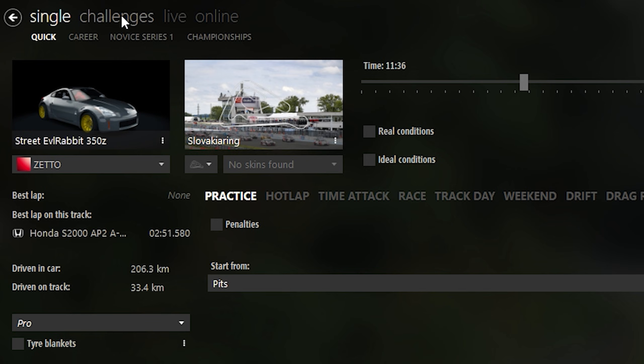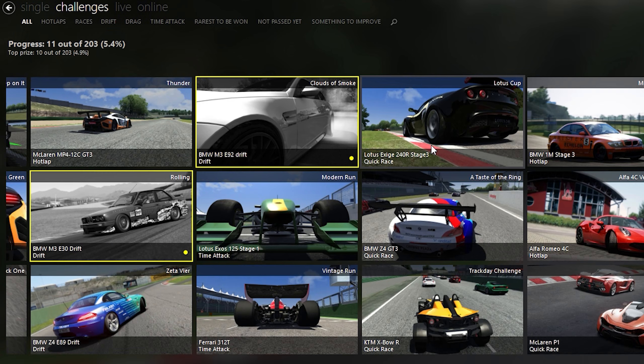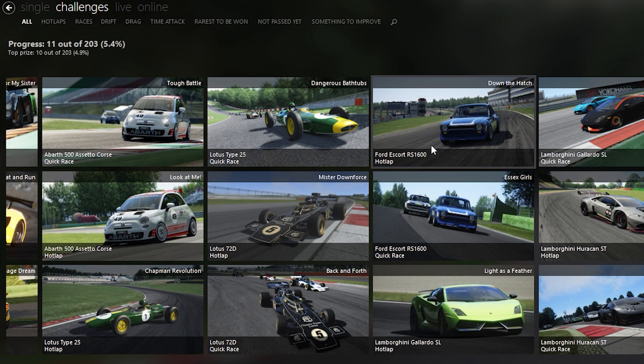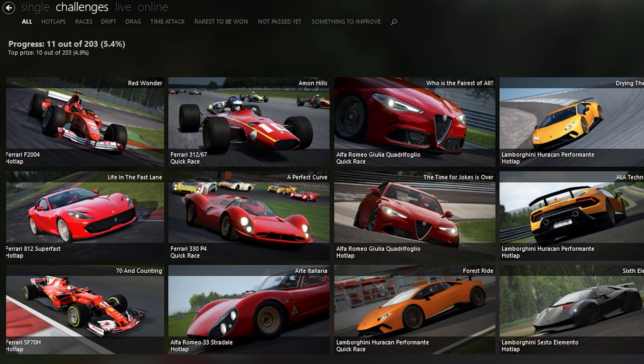Sixth tip: if you're getting bored of online lobbies and you don't want to just drive up and down in single player, the base game challenge modes are accessible through Content Manager. Just click on challenges and you can choose any type of challenge you want to do. This will also give you achievements on Steam, so if you're an achievement hunter, here you have something to do for a couple of hours before you start craving the online again.